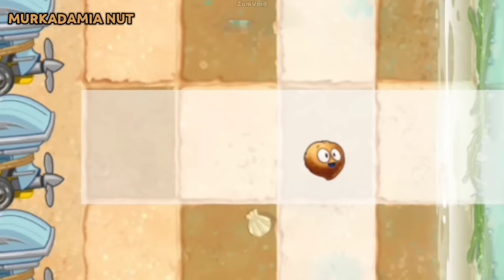The shield from Macadamia Nut's Plant Food effect has the Conceal-mint family symbol on it.